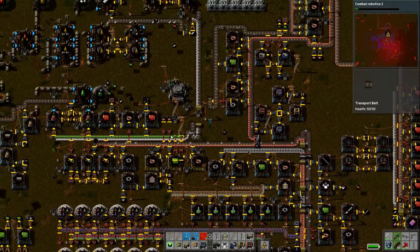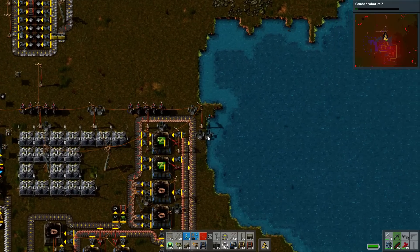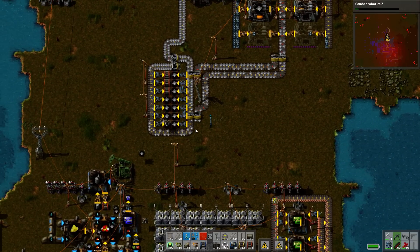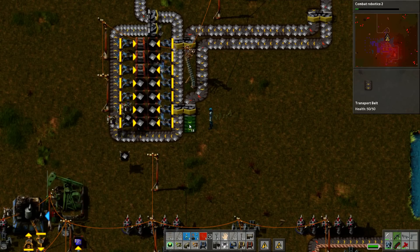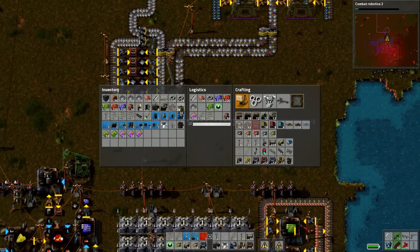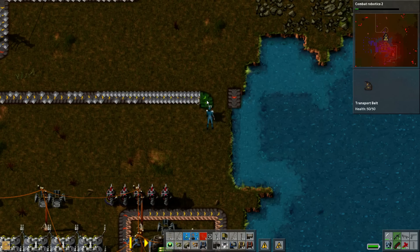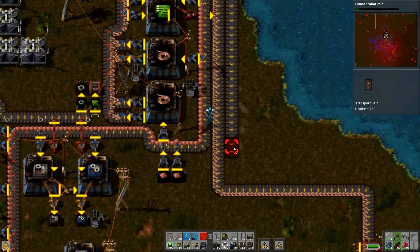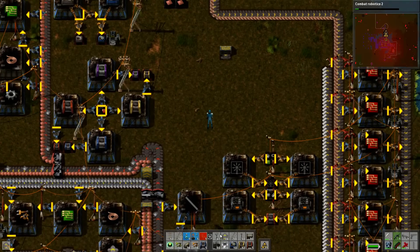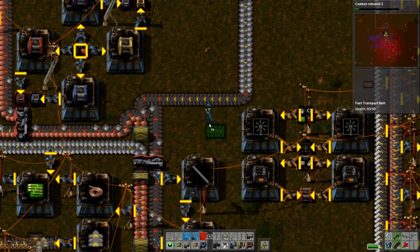Didn't I at one point set up a requester chest to inject iron back into the system? Frankly, as messy as it's gonna be, it's just better to bring some iron down. So we want all this to merge in, but at the same time I'm gonna bring some of it away. We need this iron to just come in down here. I don't care how messy it is - it is what it is. Sometimes the iron just needs to get places.